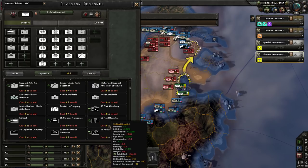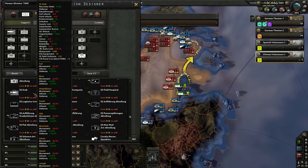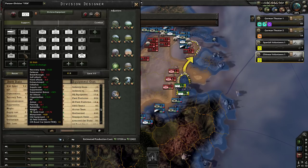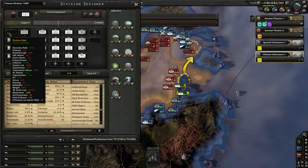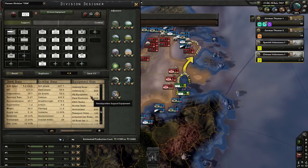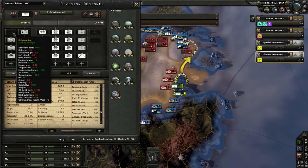What we did instead was use some of our army experience to move our armour towards the golden 30 combat width, and we increased the mechanised amount, which made them quite a bit harder. We're also going to start looking at getting some extra stuff in here. We could add in SS Stab, which is effectively cheating — it's just organisation up the wazoo. Stab means, like, division command basically — the officers, essentially.